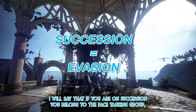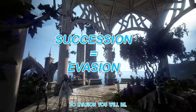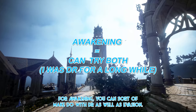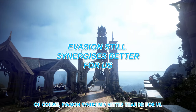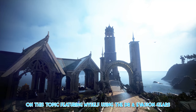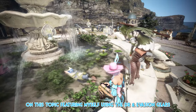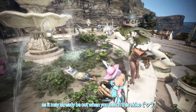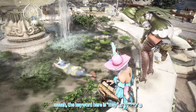Some of you will be wondering if Corsair should go Evasion or DR. I will say that if you are Succession, you belong to the evasion-stacking group, so Evasion you will be. For Awakening, you can sort of make do with DR as well as Evasion. Of course, Evasion synergizes better than DR for us. I have a one-to-one comparison on this topic, comparing DR and Evasion gears in Raziel Underground, coming up soon — so do watch out for that, as it may already be out when you watch this video. The keyword here is 'may.'